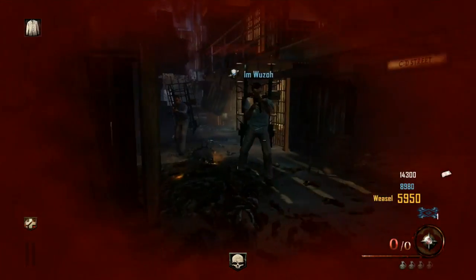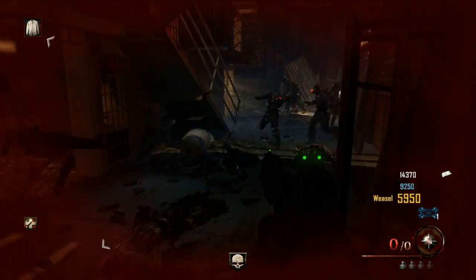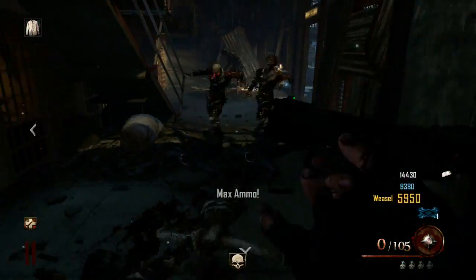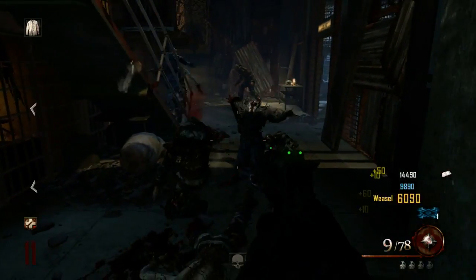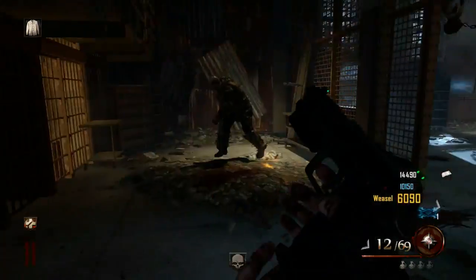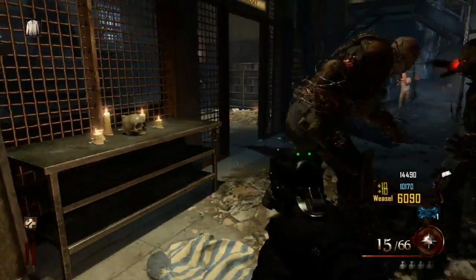Now you don't have to worry about him, you can run around and enjoy the new map. There are negatives — yes it is a glitch in a way. Some people might use it to get high rounds, but there are all these other types of glitches where people just sit in glitches and shoot, so this isn't that bad. You still have to be good to get to a higher round, you still have to be able to kill zombies and survive all the rounds. He's not really that hard to kill anyway — if you have the ray gun it takes like a clip or so.